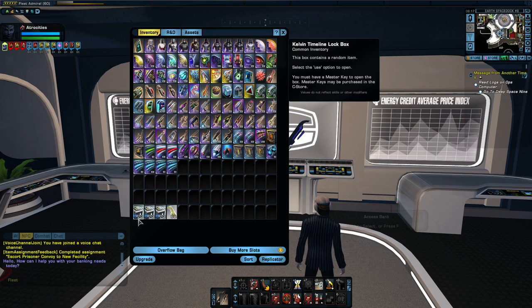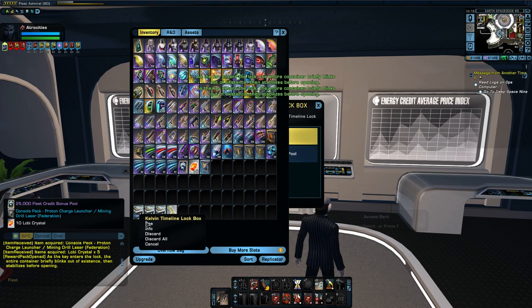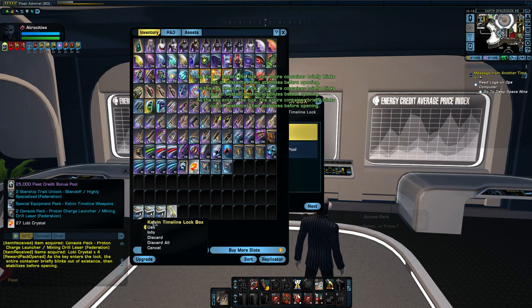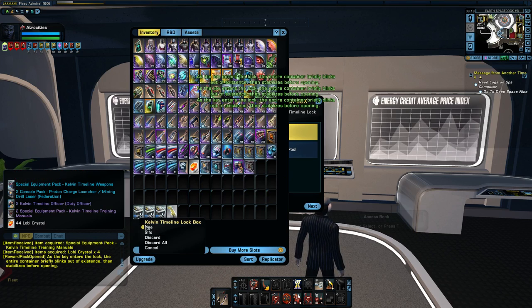So what we're gonna go for — we're gonna go for the Kelvin Timeline Enterprise, the JJ prize. It's 60 lock boxes on average to get one, or one per 200 if you go by my luck. My luck is so bad that if I won the lottery, the state would declare bankruptcy the next day. I'll just open them and if we get it, we get it. If we don't, I'll end up with a bunch of lobi and wait till there's a lobi sale, then purchase the dreadnought. There's no way I will pay nine hundred bucks for that dreadnought.